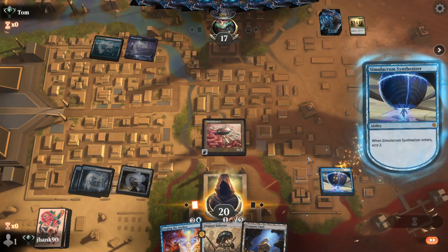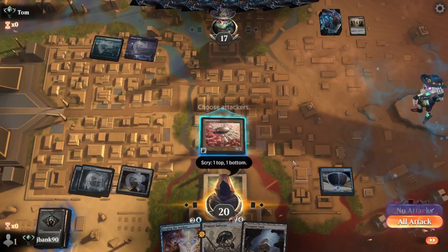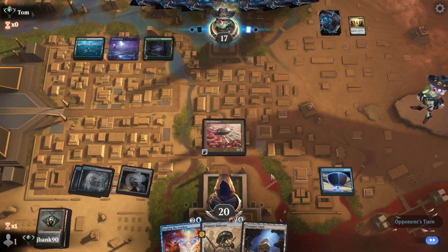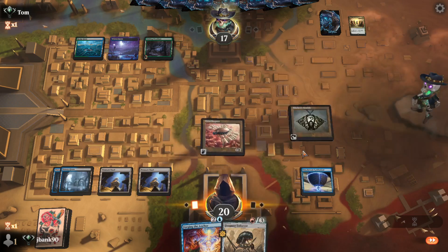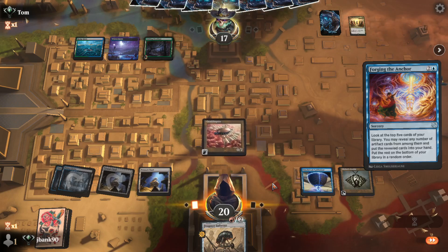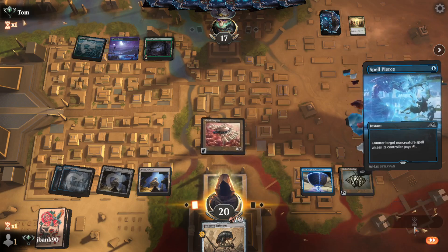Let's just play the Synthesizer. We'll probably end up starting off with a Forge. I'll keep the Bauble — this is going to be a free artifact, so we can guarantee playing the Frogmyr next turn. This is going to go down to two — maybe even zero. That's the Shifting Woodland variant. Let's Forge the Anchor — as long as we hit any zero drop we can play the Frogmyr. But it drained — Spellpierced. Unfortunate.